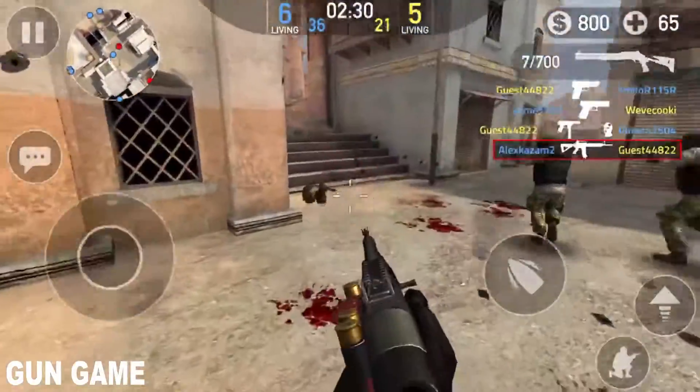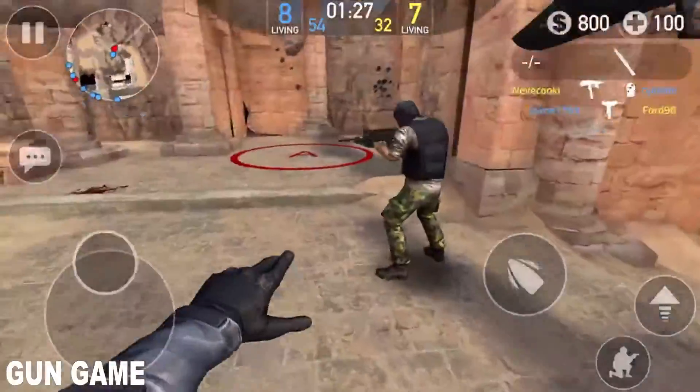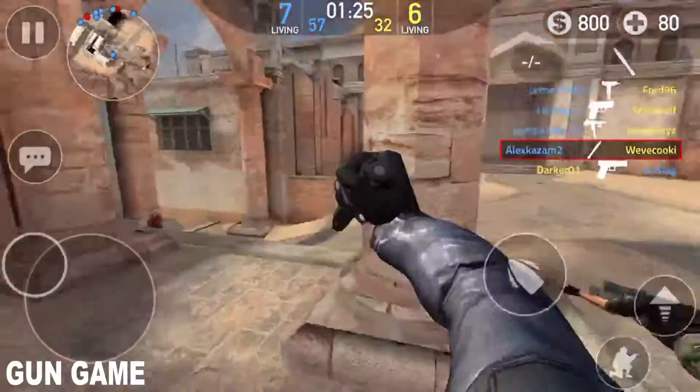In Gun Game, everyone starts on the same gun. When you get a kill, you move on to the next gun. Keep going until someone reaches the knife, then it's all over.